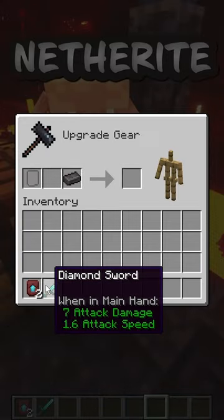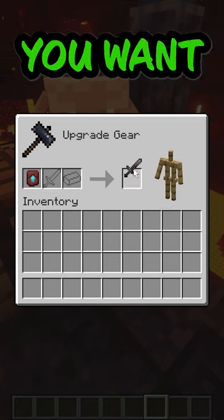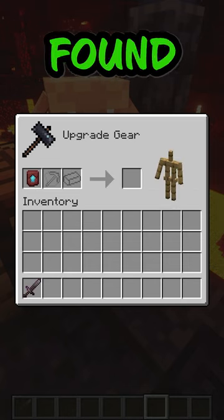Finally, take the Netherite ingot and the Netherite upgrade smithing template to the smithing table with the item you want to upgrade, and you're done.